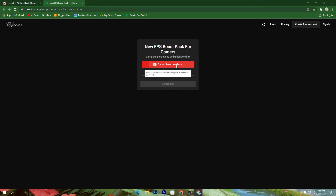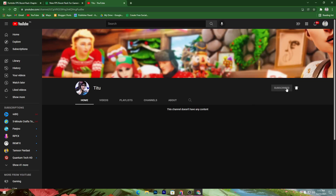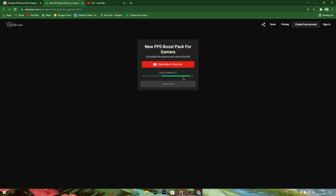Go for the download button and click it. Now click 'Subscribe on YouTube' — this will take you to my YouTube channel. Make sure to subscribe and turn on the bell notification. Once you do that, this download link will automatically unlock on your PC so you can download the pack.